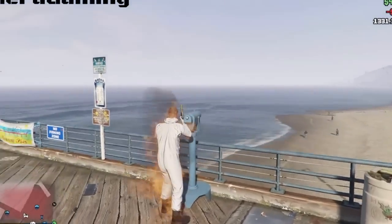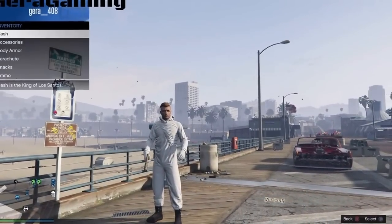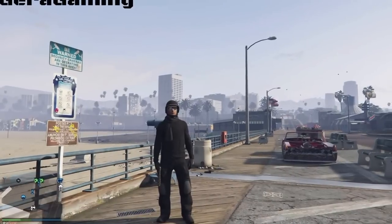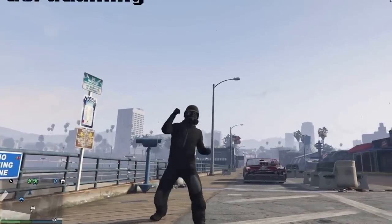After you go on fire like this, just walk to the side so you won't die, then open your interaction menu and choose the outfit you want to put the gas mask on. It's this simple — just wait a couple seconds and bam, you should notice you guys have the gas mask on that outfit.